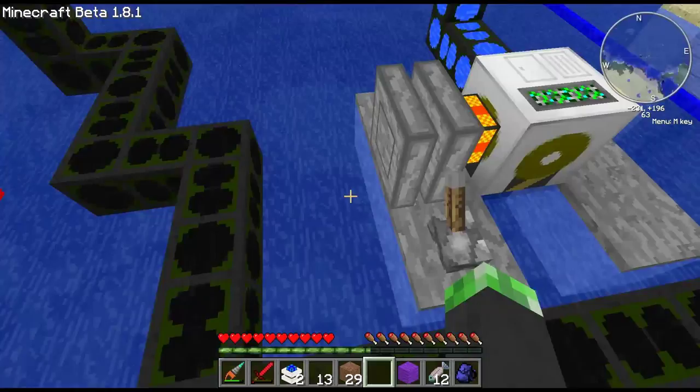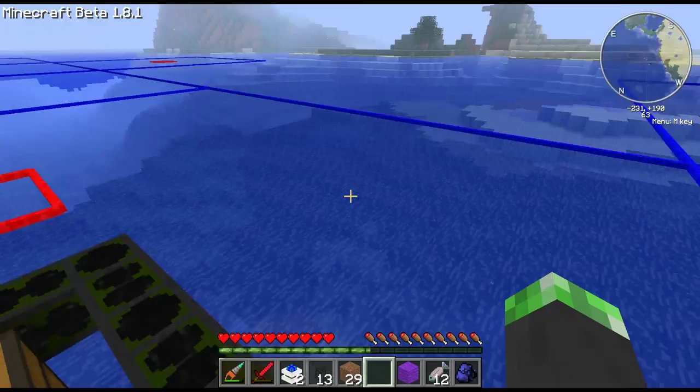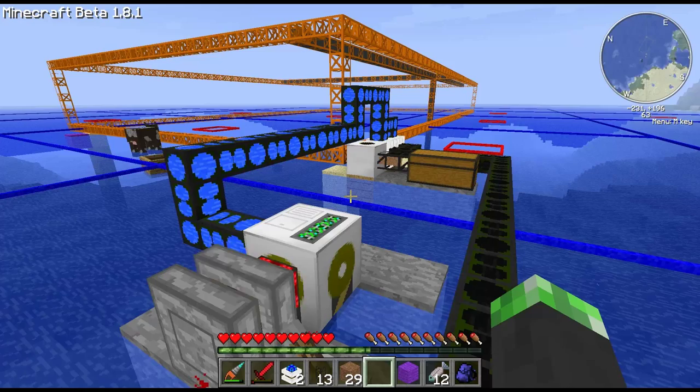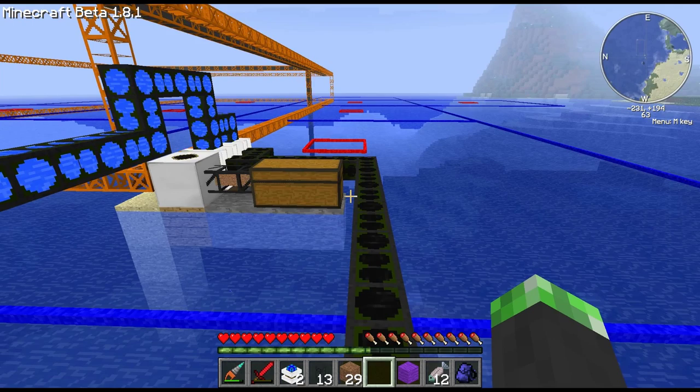What I want to know from you guys — you can leave these in the comments below — is if I should leave this as a standard pipe system, meaning I have to run a pipe all the way back to my base, or if you guys wouldn't mind if I use Zelda's teleport pipes. Now I'm doing this let's play for you, the subscribers and anybody else who wants to watch. You guys have a say in what we want to do here. Do you want to see me more or less not really cheat, but circumvent the system and use the teleport pipes?